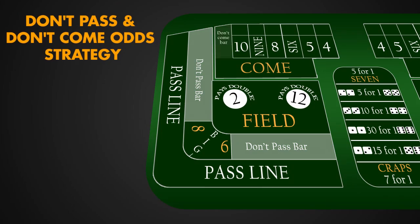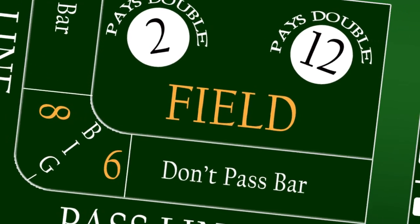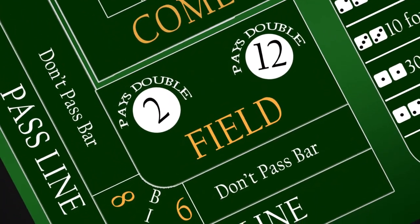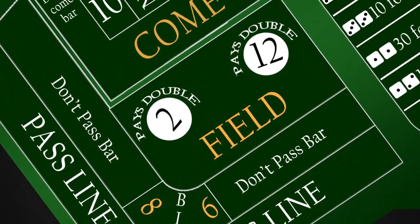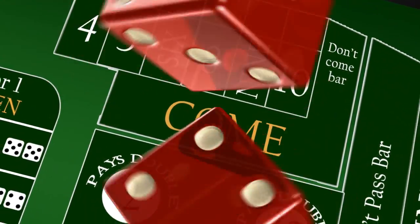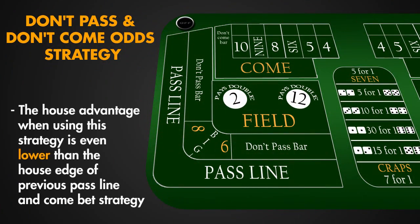Don't Pass and Don't Come Odds strategy. This strategy is rarely used at live casinos, because most of the time you would be betting against most players at the table, and that would not contribute to the atmosphere. But nothing should stop you from using this strategy online. As you will see in our example, the house advantage when using this strategy is even lower than the house edge of the previous Pass Line and Come Bet strategy.